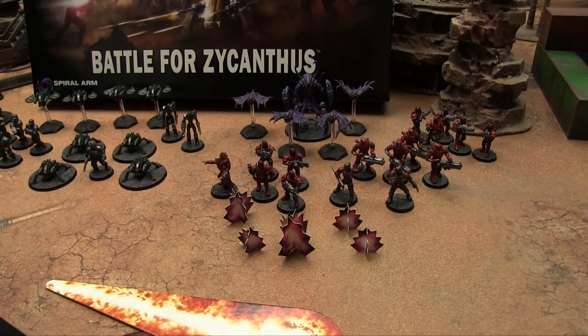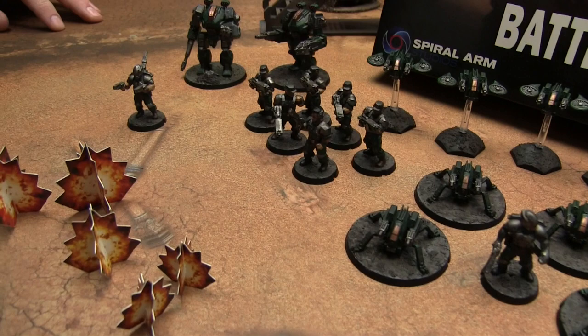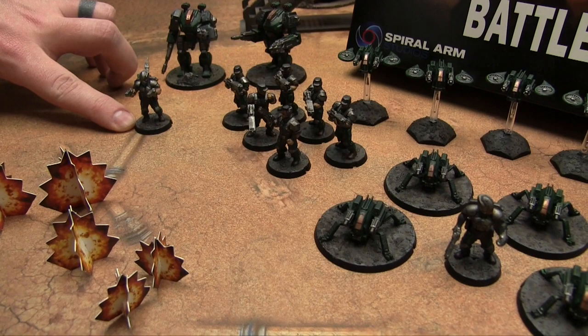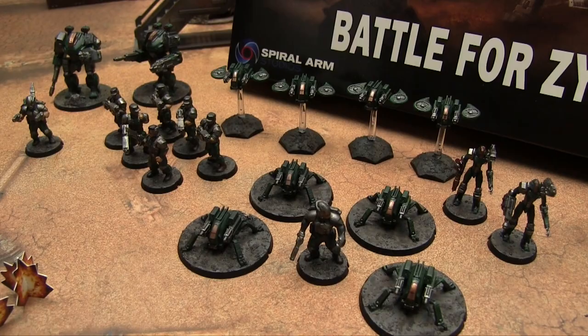You get two giant robots called Hunters, scarecrows which are little robots, Firefly drones, Spider drones, and regular troopers who are like future mall security. There's also a drone handler and an even better drone handler — the leader drone handler. For the most part, the Epirian Foundation uses robots to go to war, and the human troops are just there to maintain and keep them running.